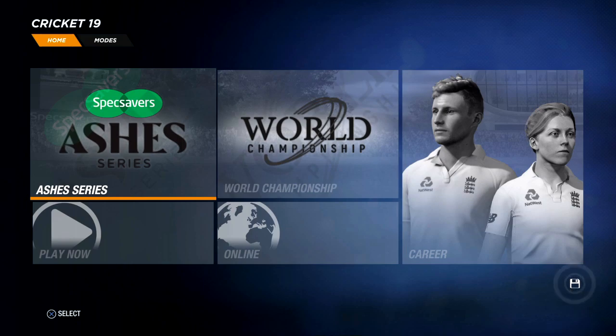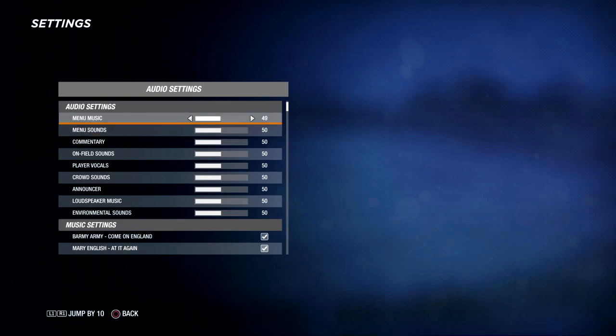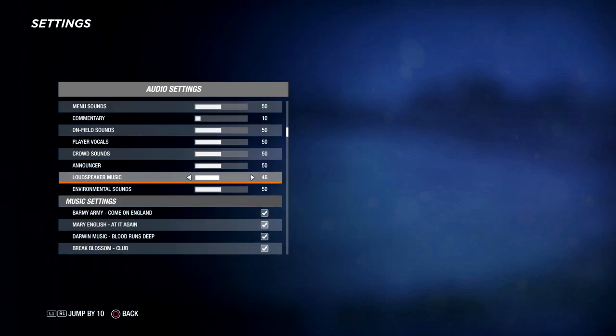Now let's have a look at the opening menu of Cricket 19 because, as yet, I haven't seen it. There we go. Alright, first things first — we need to turn off this awful, awful, awful audio menu music. Kill that crap. Loudspeaker music — we'll kill that because, of course, we don't want to get demonetized. Not that I'm monetized anyway.